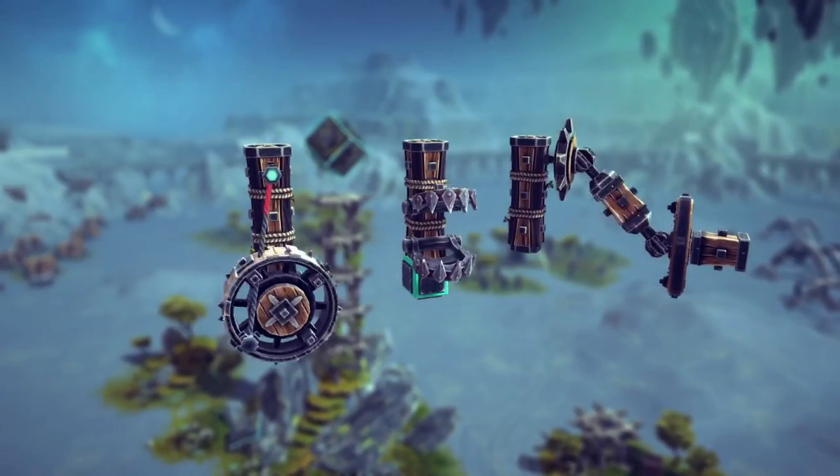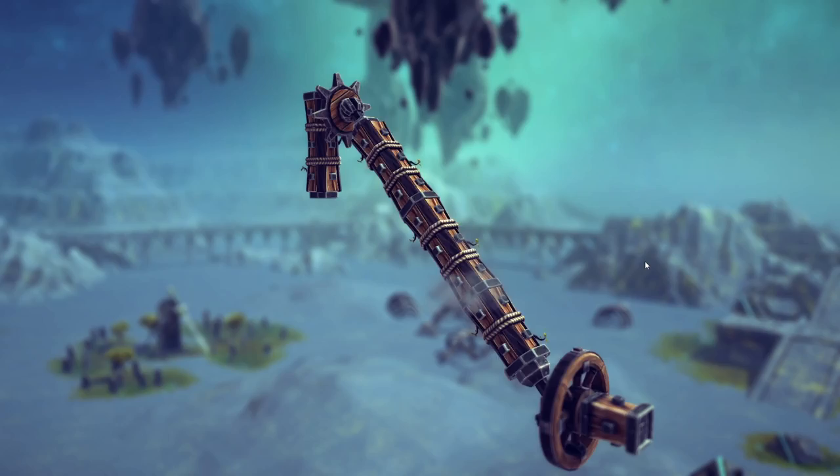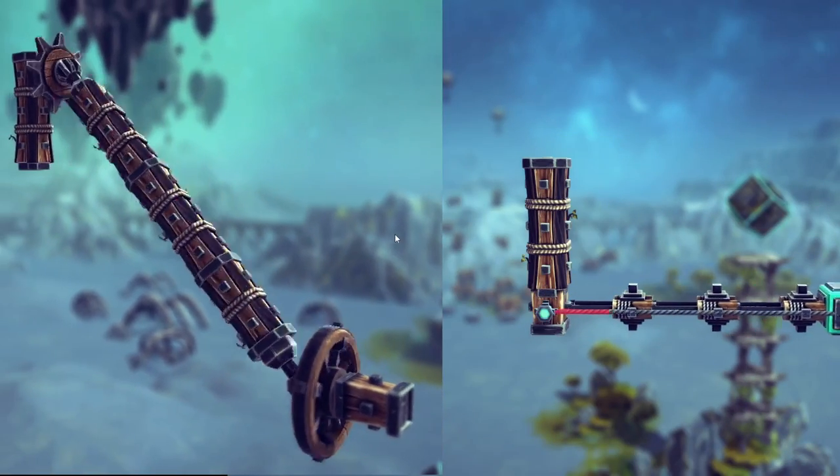About a week ago, Besiege got a pretty big update with a lot of interesting changes. Among the new blocks are the axle and the length detector, and seeing these, I wanted to try to make a realistic truck.